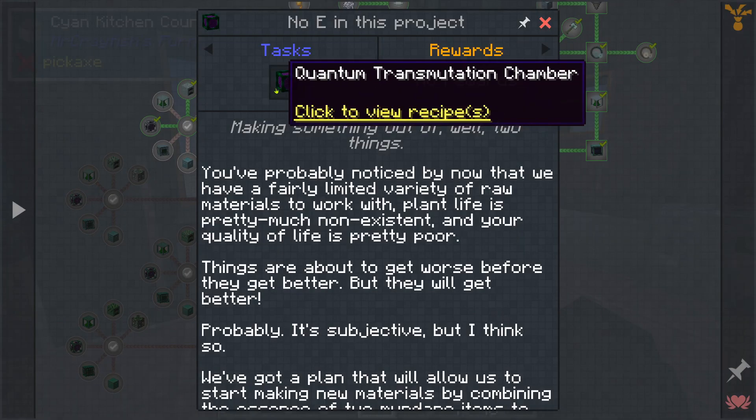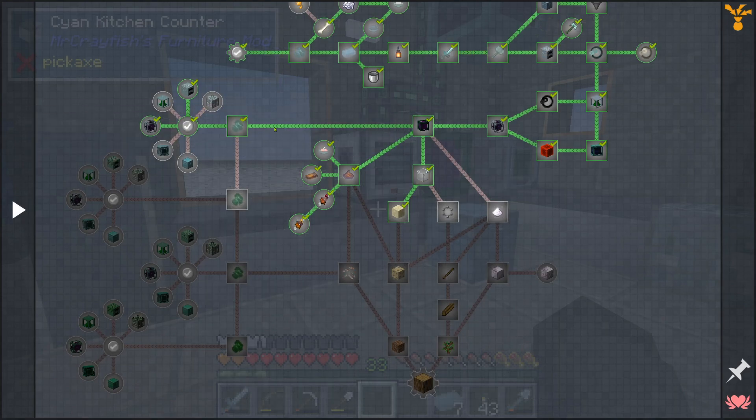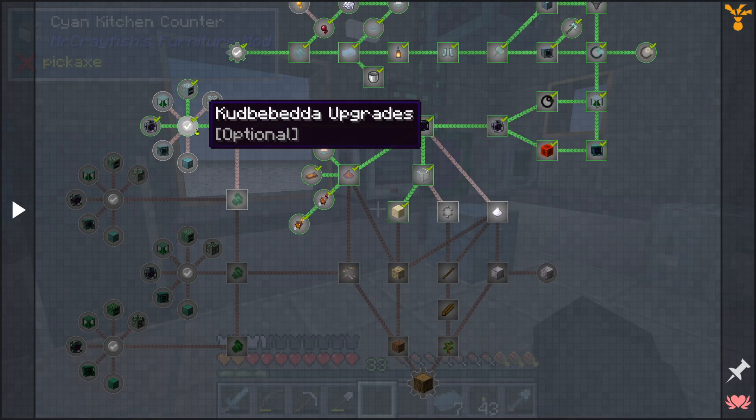The cool thing is we made one of these last episode: a Quantum Transmutation Chamber. With that, we can make better materials. I started out with this stuff — could be better.